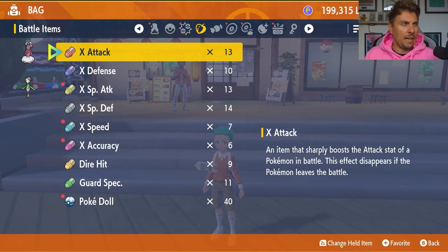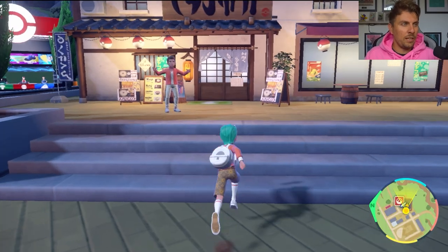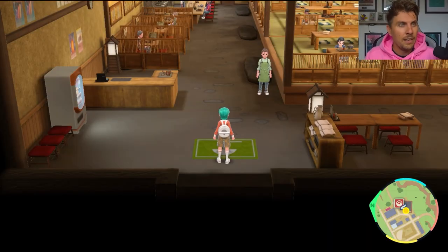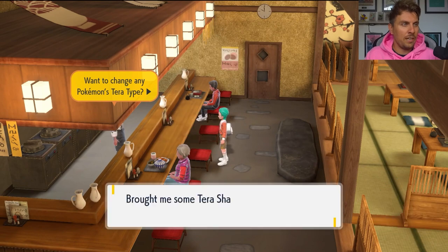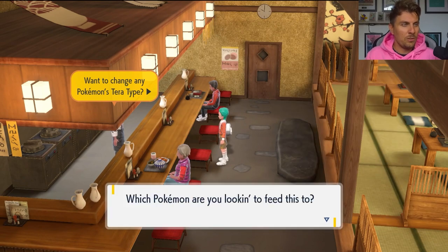Once you've got them in your game they'll just appear in your bag. If you want to know how to use them, come to Medali Town and come to this restaurant here — this is where you would fight Norman the gym leader. Come up to the NPC chef behind the counter and he'll ask you what you want to change your Tera typing to.